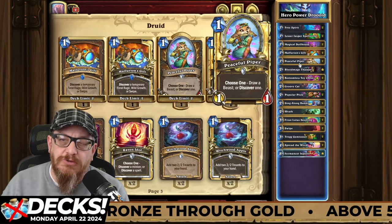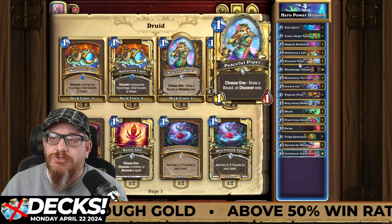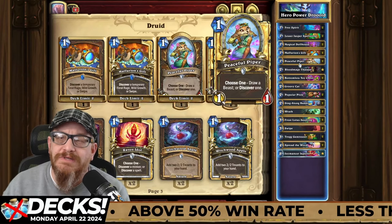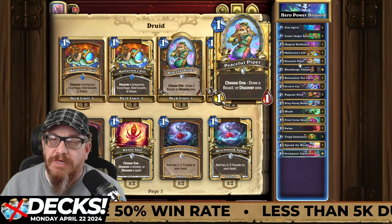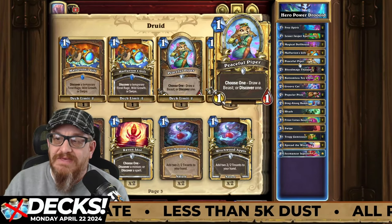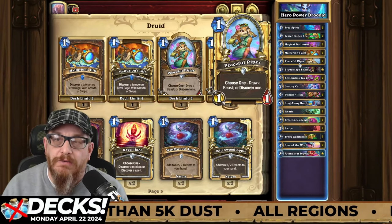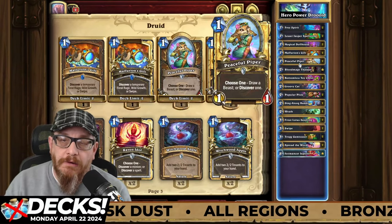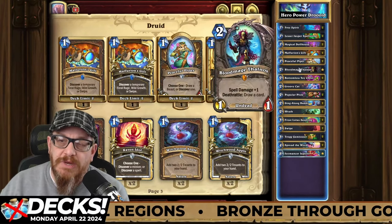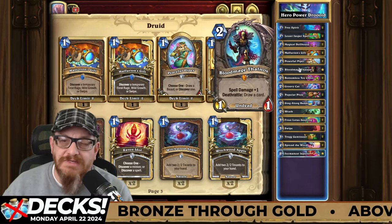Peaceful Piper — choose one: draw a beast or discover one. If you do not want to draw, that's not the point here. What you want to do is discover a beast that you can use to potentially help you put something on board, because a lot of the things in this deck are really not very heavy. You're trying to build your armor and your attack to take down your enemy. Blood Mage Thalnos gives all damage plus one, and the deathrattle draws a card — who doesn't like card draw?